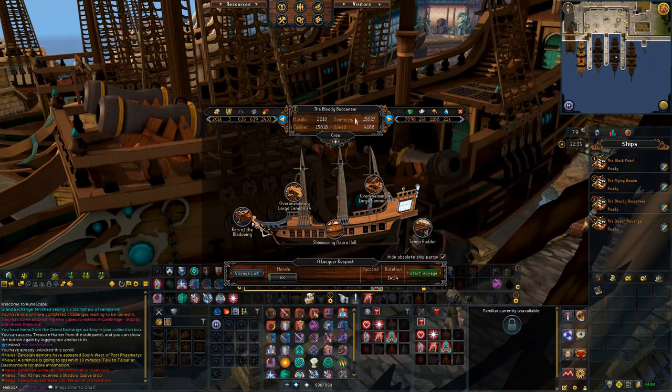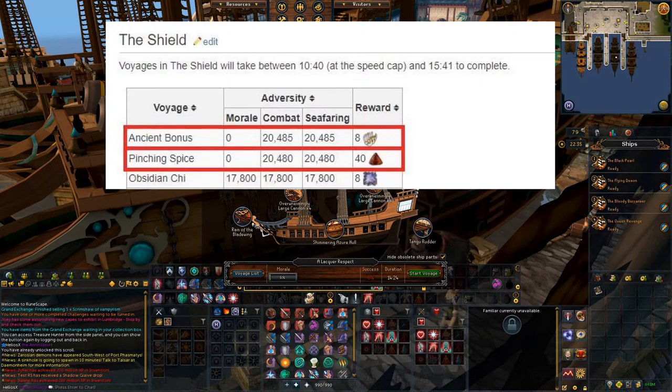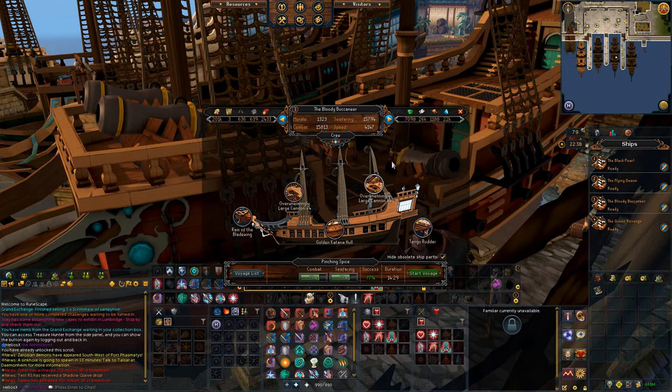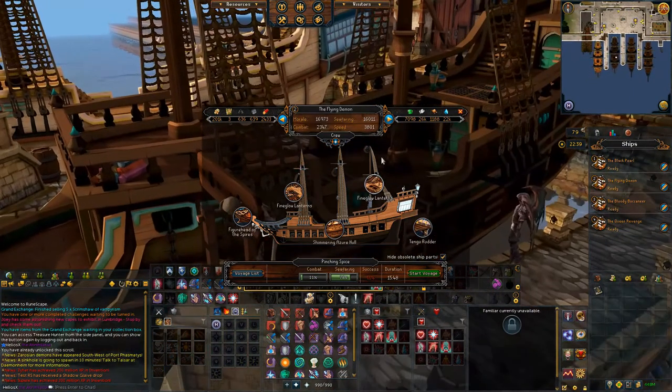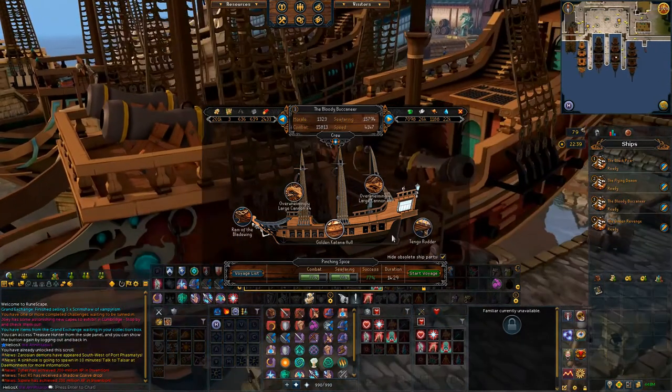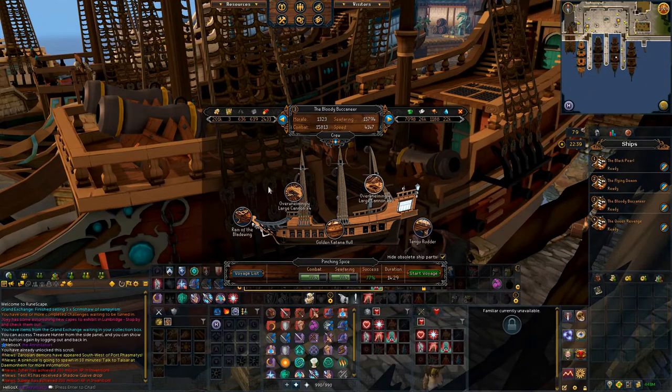For the third ship, you're going to have combat and seafaring as your highest conditions. This is to satisfy the standard trade good voyages as well as the Missionary. It is worth mentioning that if you choose to go with the Missionary, you need two of these ships — so get rid of ship number two and make two of ship number three instead.